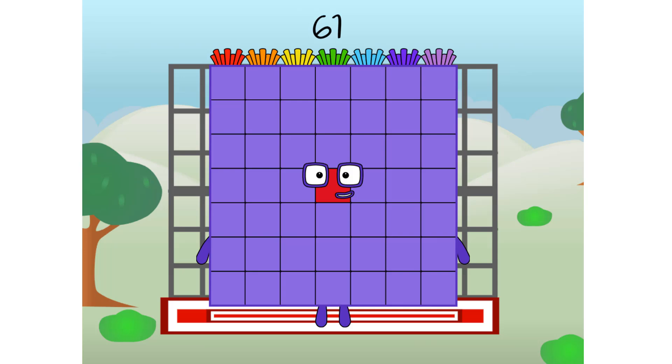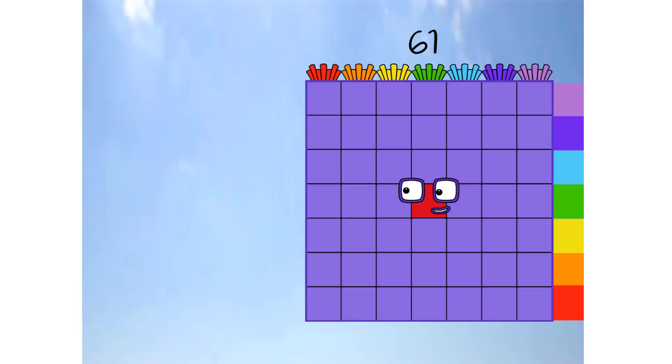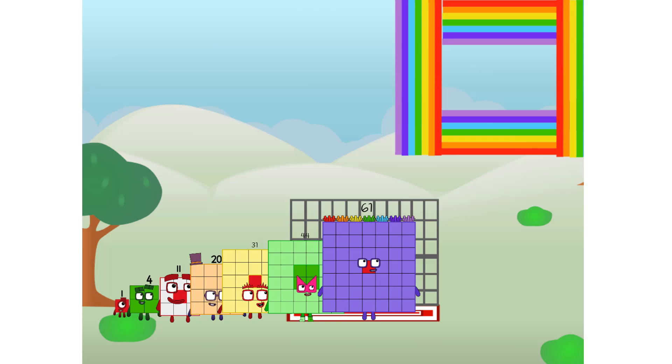61 commencing rainbow test flight. All systems checking out. 7 by 7, wish me luck. Whoa oh oh, whoa, yowser, hee hee! Didn't get that high, but I did just invent the square rainbow. Guess you've got to give it a go to get lucky.